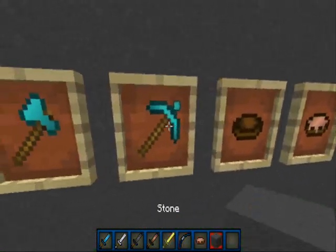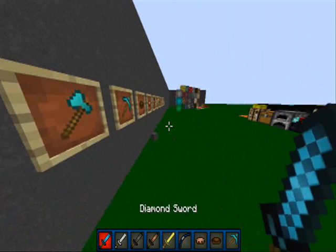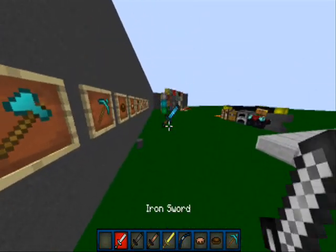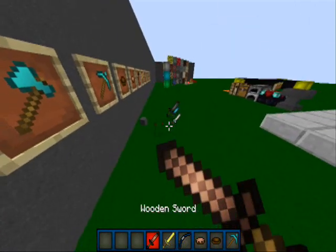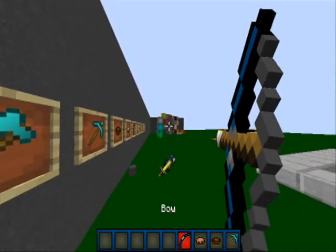Here's a diamond sword from default, iron sword, stone sword, wooden sword, gold sword, and an edited default bow.